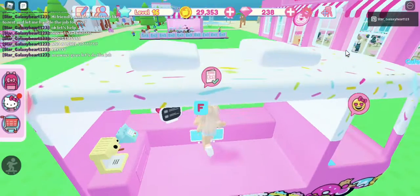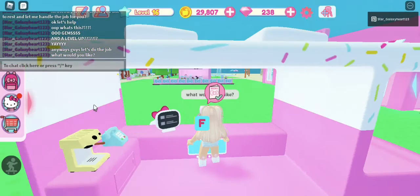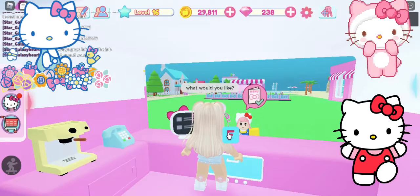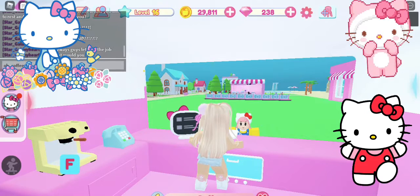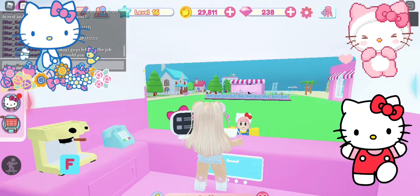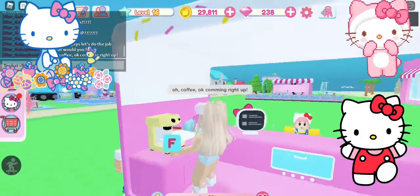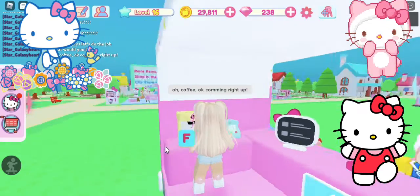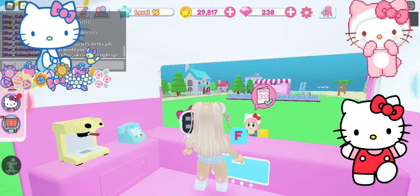I clicked rest. Now we'll see what this person ordered. 'Hi, welcome to Hello Kitty Cafe, what would you like?' They want coffee — great choice, and the only choice! Coffee, coming right up. I'm filling the cup with coffee. There we go, now let's give it to the customer.